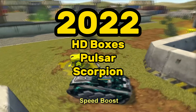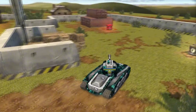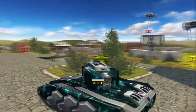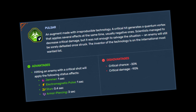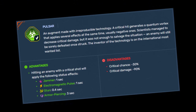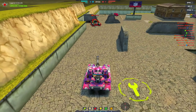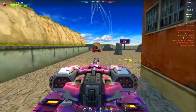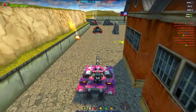2022: HD boxes, Pulsar augments, and Scorpion. On April 1st of 2022, supply boxes were remastered to look HD, and parachutes were replaced with cargo drums. 2022 also saw the release of the notorious Pulsar augments, which inflicted many different status effects on Critical Hit. On June 24th, early access for the new Scorpion turret was released — a long-awaited artillery turret that you could actually use in the arms race mode prior to its release.